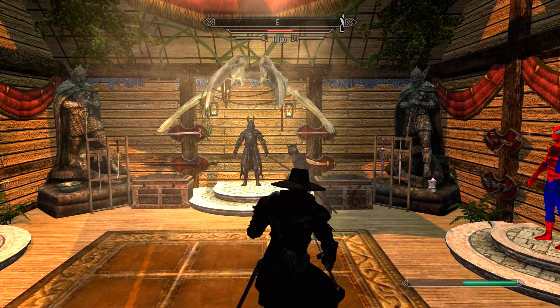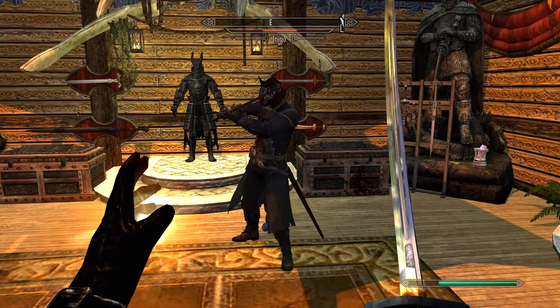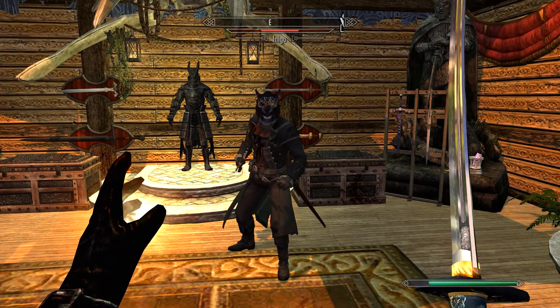Essentially this blood effect — more blood effect — is simply life drain. So you have a katana that has inbuilt life drain.